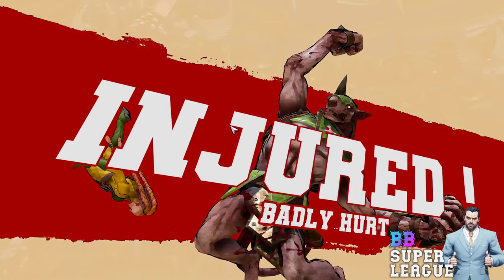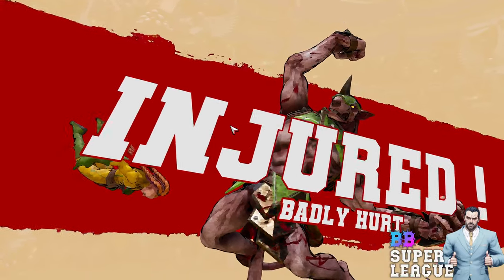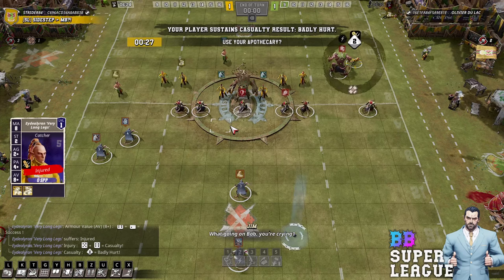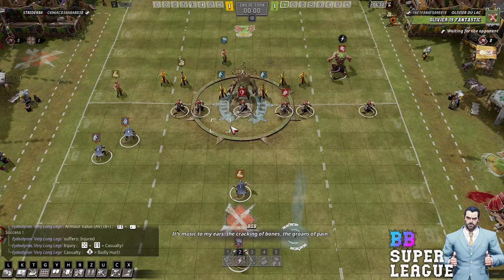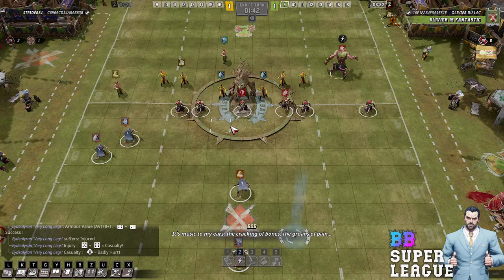Full foul. Kaz. Rat Ogre — most reliable big guy in the game. Two players up — it's pretty good for the Rats. Maybe three with these hits.